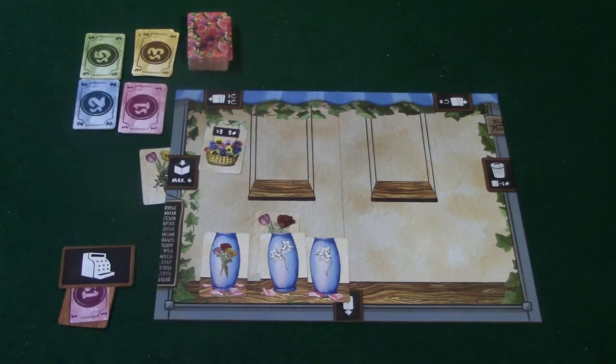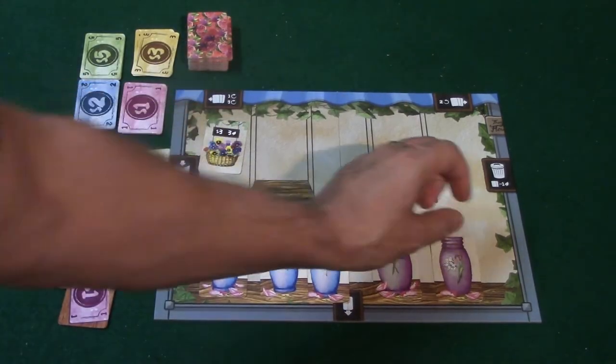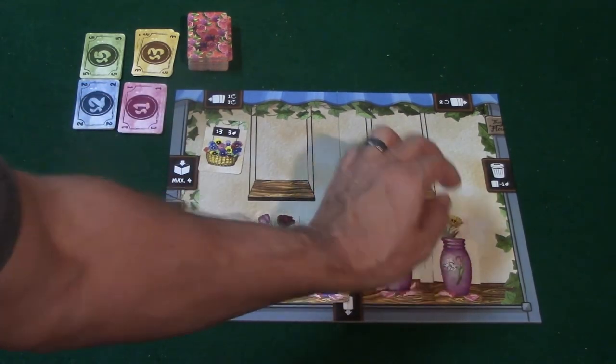You're going to be doing this for three rounds. In another round, let's say I happen to have this vase — I'll place it right over here — and let's say I also have this vase and I place it over here. I've got this flower that I can go ahead and use so I can place this in here. Essentially what you're trying to do is mix and match in order to get the most amount of points.